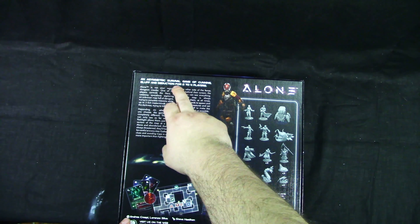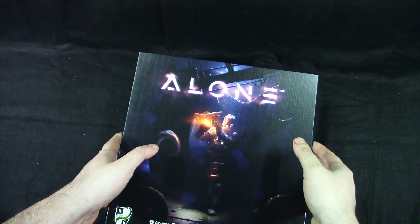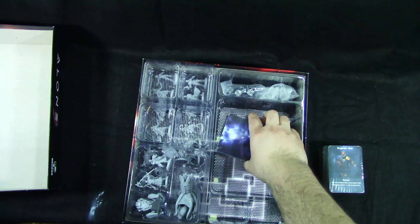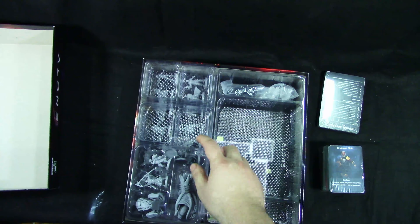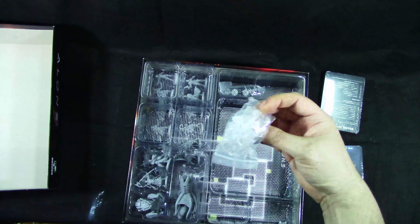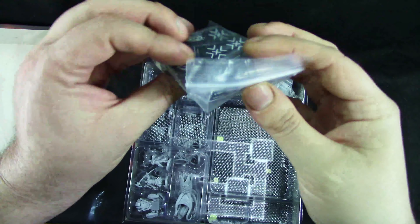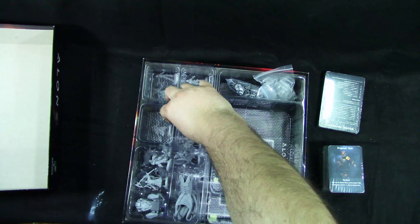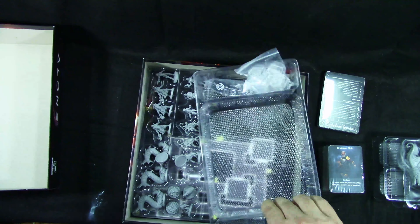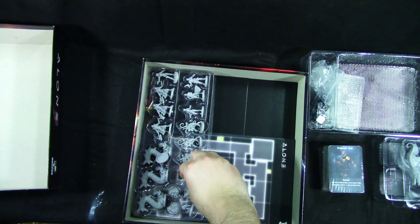Let's see what we get. We get cards, more cards, and trays — I think these are where all the tokens go. It looks nice. You get some additional parts, some tokens, some special dice, and spare trays.